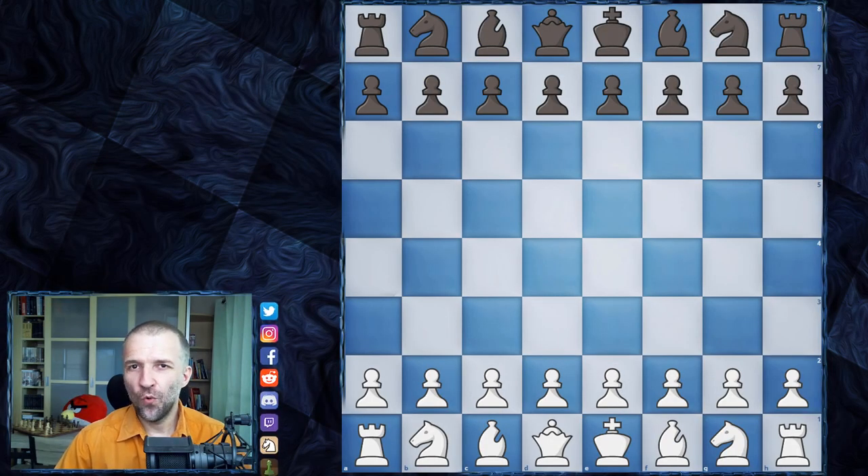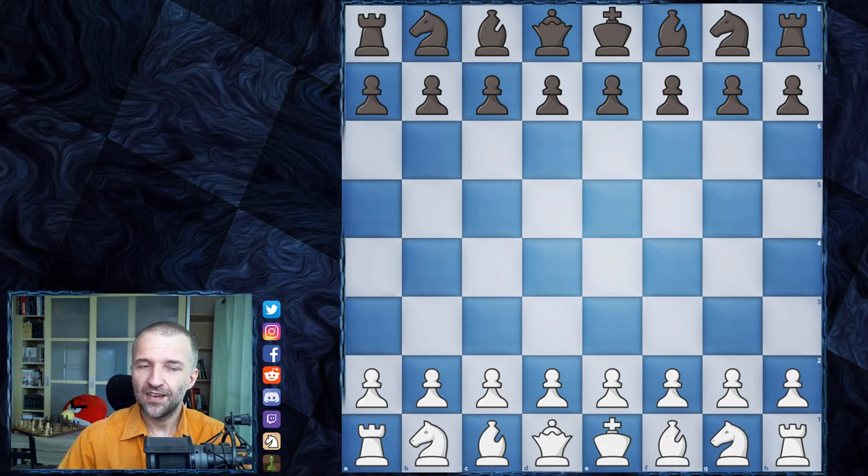Hello, welcome back to Magnus Carlsen Chess Tour Finals Day 4. This is the only decisive game. In game one, Magnus Carlsen played as white and had a winning position but couldn't convert. Hikaru Nakamura escaped from a lost position, found resources, and drew. It was very sharp and scary. Game two was also drawn — Magnus played as black and went for a safe, well-known variation.